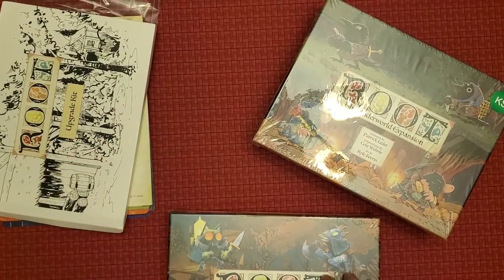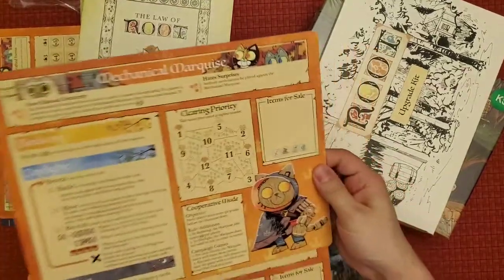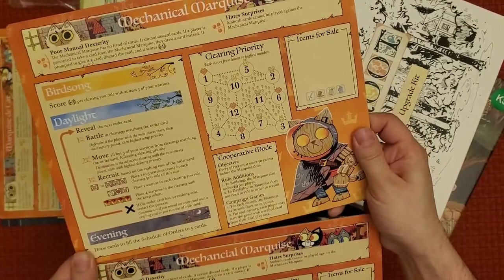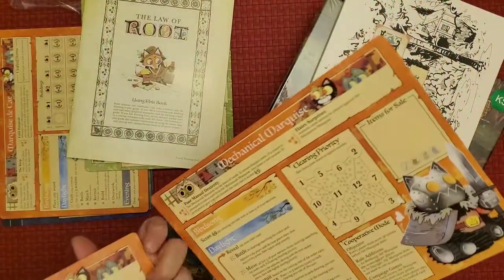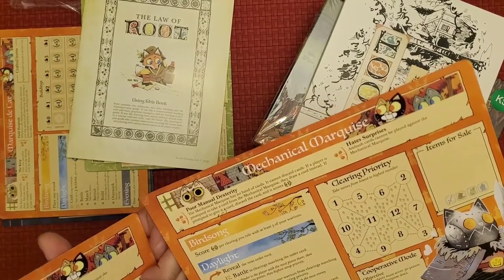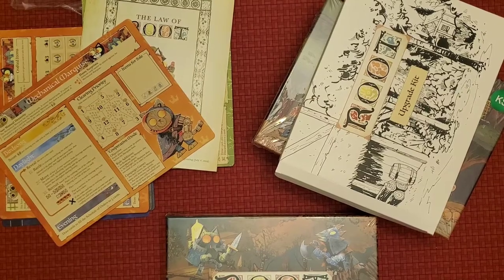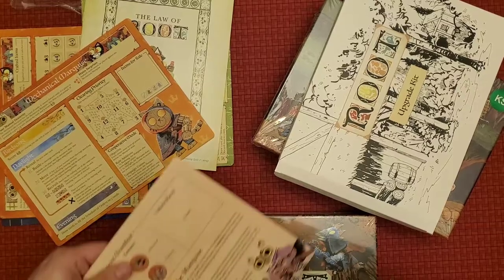So that's the upgrade kit — it basically upgrades from the old playmat to the new one. There's probably new stuff on it like cooperative mode; I know they balanced and changed a couple of things. Here's the new one and here's the old one. I can't really tell you what's new because I haven't looked closely at it yet.